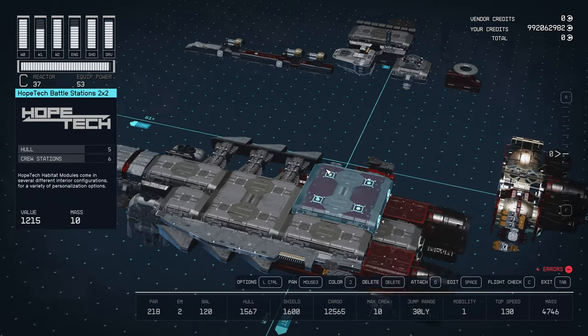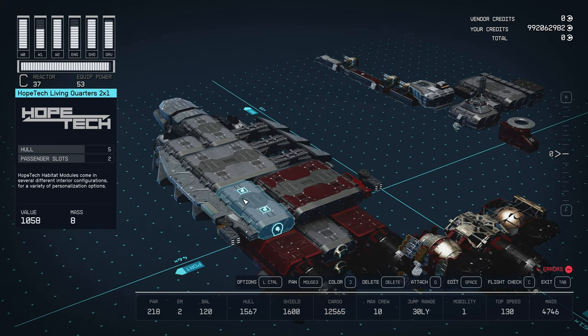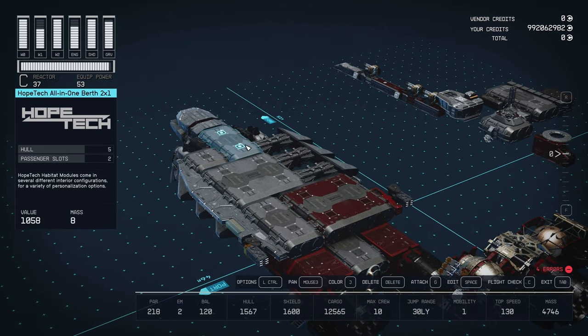For this version of the ship, we have a 2x2 battle stations, living quarters, brig, all-in-one berth, and a companionway or storeroom.